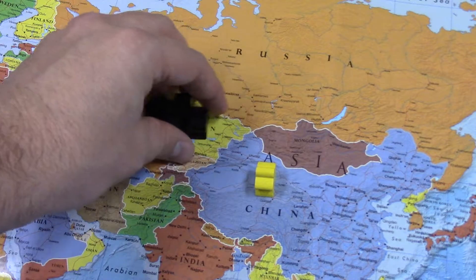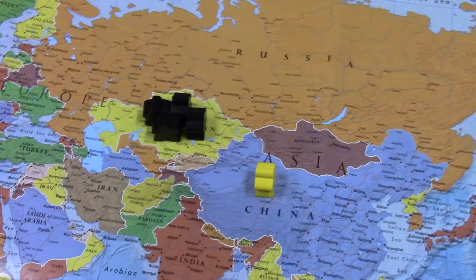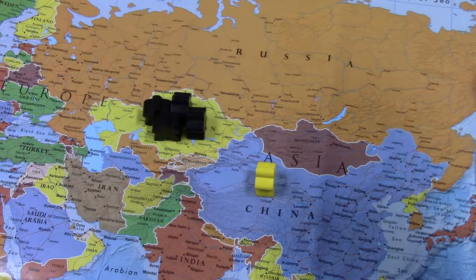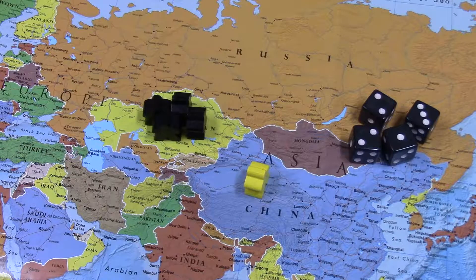The same principle applies if I'm up here and I want to move into Kazakhstan, and the command player rolls to determine if they're unfriendly towards me. It's the same sort of idea — I roll, they determine how many units are in there, and I roll to see if I hit. Same sort of idea. So that's how you fight wars.